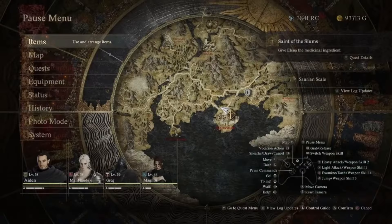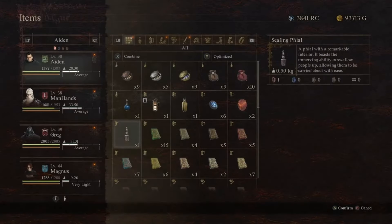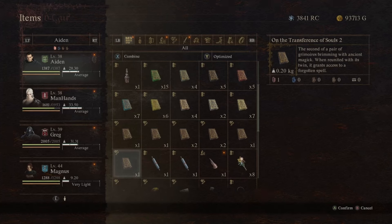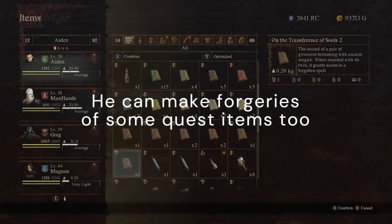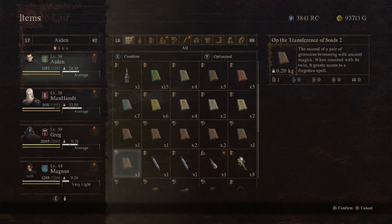While in town, you might think about unloading some books you're carrying — but don't get rid of any books you find. Don't sell them, don't drop them. You can put them in your storage, but don't get rid of any of them, and don't give them to an NPC that asks for them — at least not until you figure out who gets the genuine article and who you can pass off a fake to. There's a guy in the Checkpoint Rest Town that will make forgeries for you, and some NPCs will unknowingly accept a fake book, allowing you to give the real book to another NPC. The rare books are the ones you'll need to make copies of. You can look online to find out who gets what, but in the meantime, don't get rid of any books.